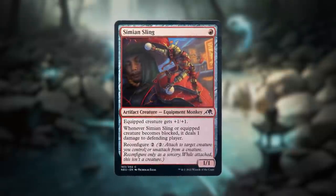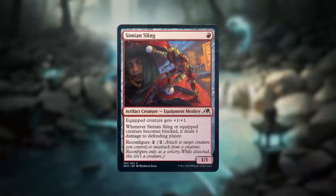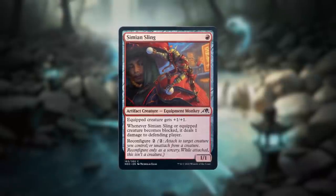Reconfigure is a new keyword that appears on equipment in this set — artifact creatures, but also equipment. The future is awesome.